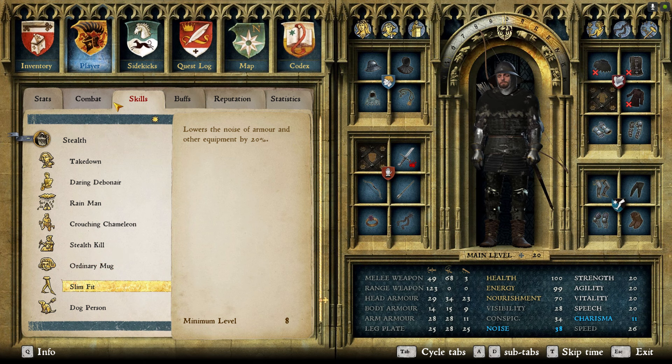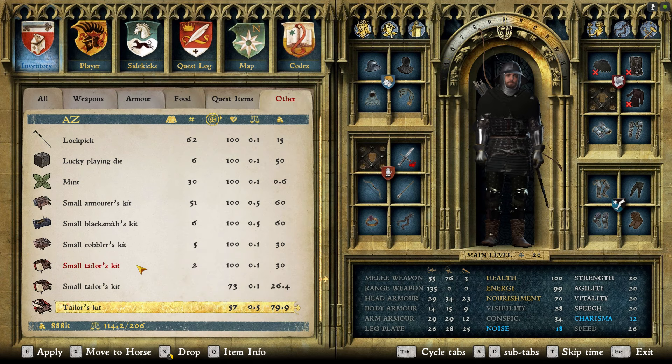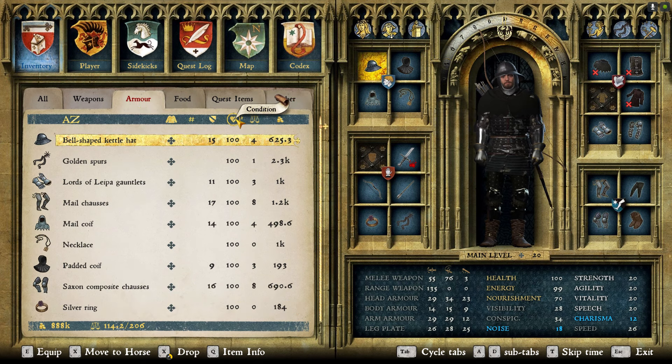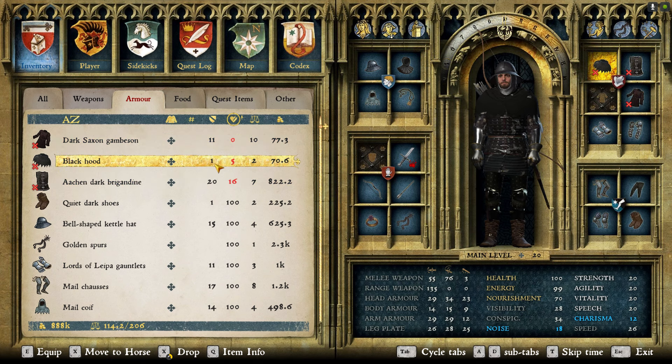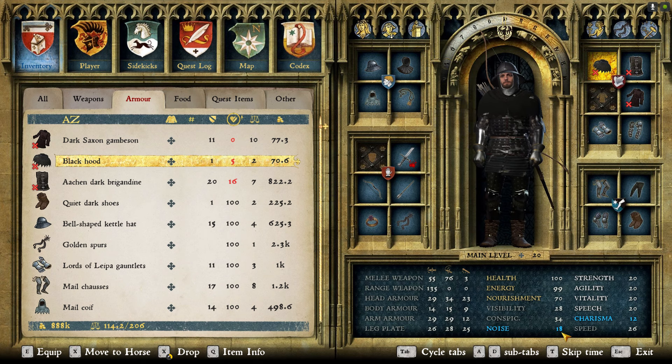The stats as-is are visibility and conspicuousness of 28 and 34, noise of only 38, and a charisma — once everything is repaired and clean — of 19. I've got it all damaged so I can show you how to make this suit even better. As it stands this is a good AAR with nice low visibility, conspicuousness, and noise, making it fairly stealthy with decent charisma.